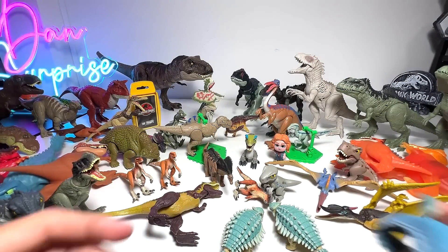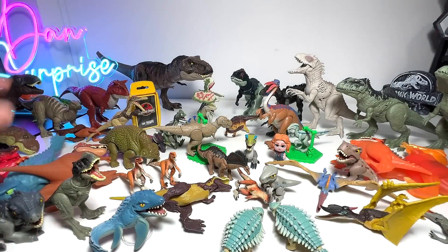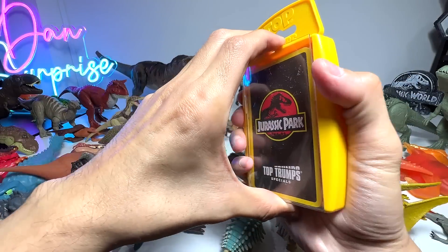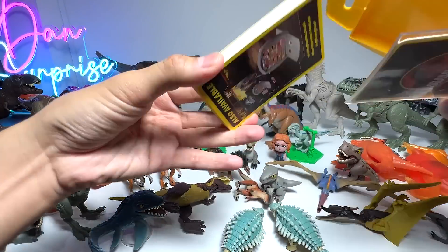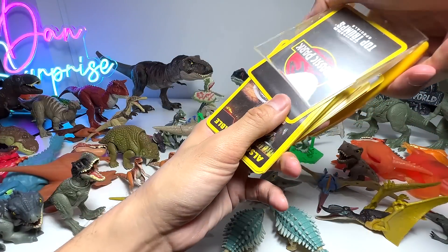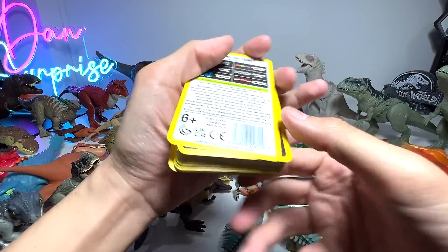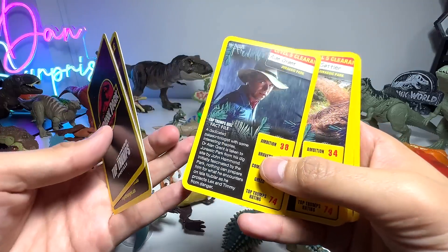We have a Mosasaurus here — I think this is a fantastic one. Next I'm going to show you guys this pack of cards. It's not playing cards, not poker cards — it's basically some fact cards, which I think is kind of cool. But I was actually quite disappointed because this pack of cards is basically about people. Just people. No dinosaurs at all, which is kind of sad.